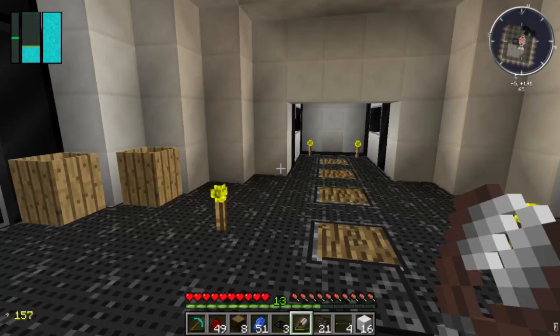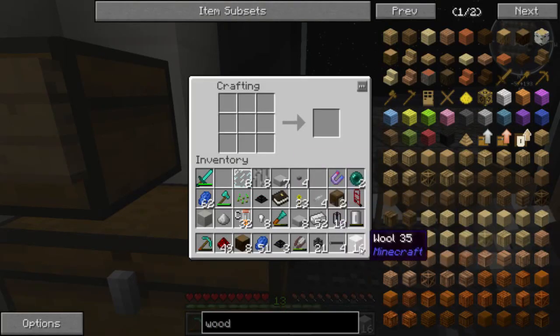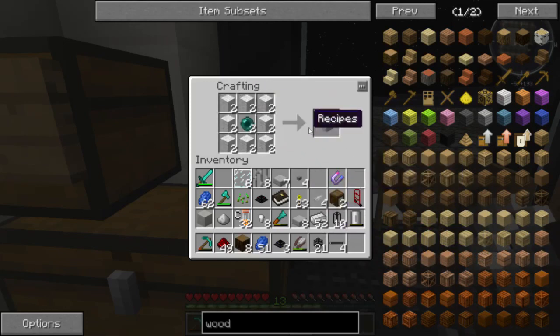I've got the 16 pieces of wool and my two enderpearls - let's make these elevators and make an airlock the easy way. Enderpearl, boom - two of those, fantastic.